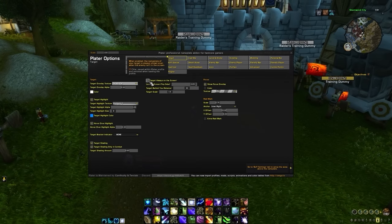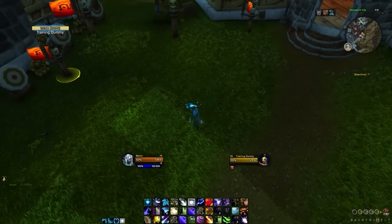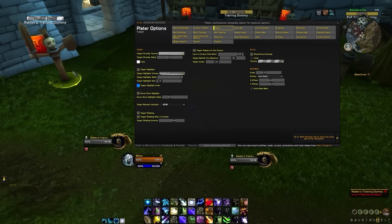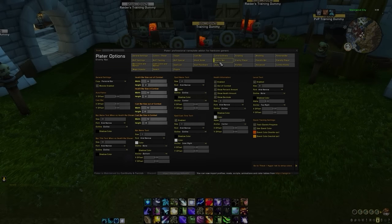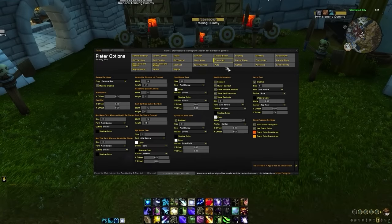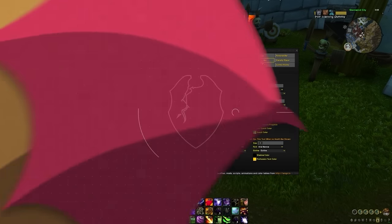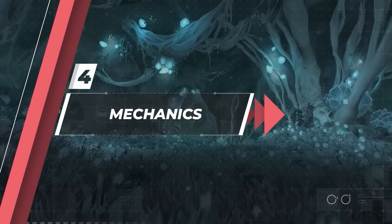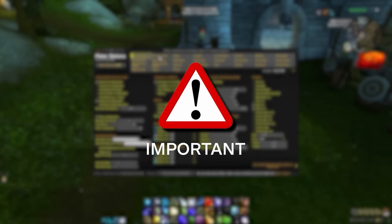If you play as a caster DPS, you might want to enable target always on the screen, so you know where to adjust your camera to see mobs out of the viewing window. The remaining settings can be adjusted as desired. We highly recommend having a different texture for your focus target, especially for mob control. Next up, let's go to the enemy NPC tab. Here the world is your oyster, and you can customize the dimensions of nameplates and other settings if you want, though we don't really recommend changing much outside of nameplate dimensions. If you plan to PvP, you can do the same in the enemy player tab. If you've made it this far, congratulations, you are halfway there. Now we have to talk about mechanics. This section is where we will give Plater its true power, so be sure to pay attention closely.